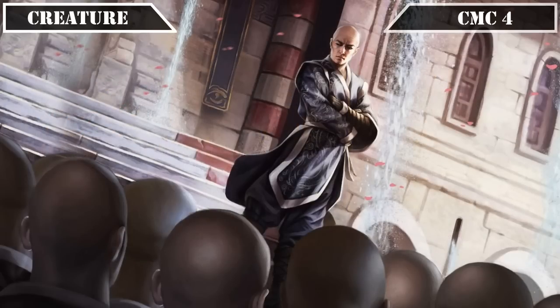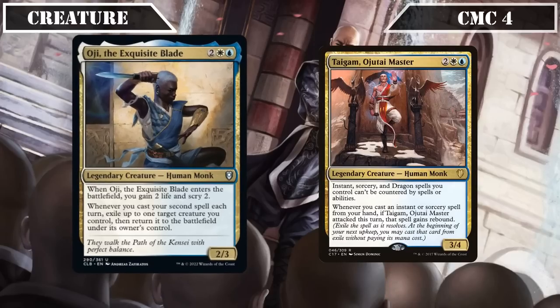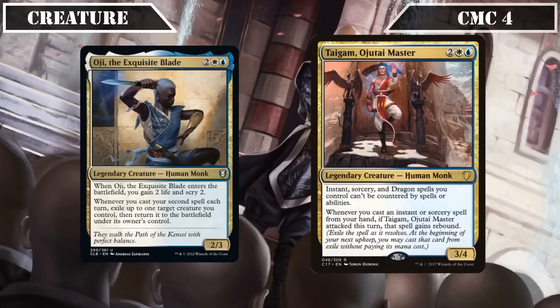We then have a pair of legendary monks: Oji Exquisite Blade and Tygum Ojatai Master. Oji is a 2/3 that, when they ETB, scrys 2 and gains us 2 life, and whenever we cast our second spell each turn, exiles up to one target creature we control then returns it to the battlefield — a decent source of repeatable life gain and card selection, while occasionally protecting our other creatures from targeted removal. Tygum is a 3/4 that prevents instant, sorcery, and dragon spells from being countered, and if Tygum attacked that turn, gives any instant or sorcery we cast that turn rebound — effectively allowing us to recast our spells for free on the following turn for much more mileage out of our non-creature spells.